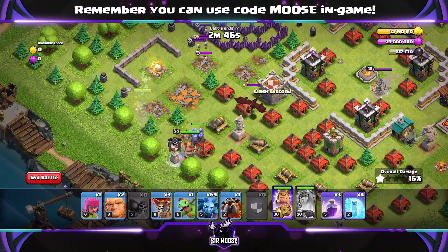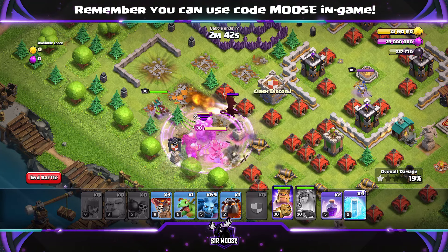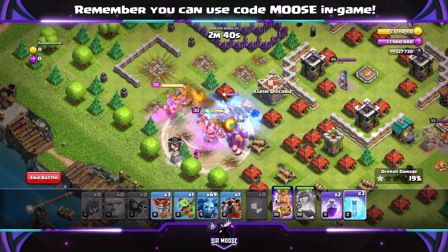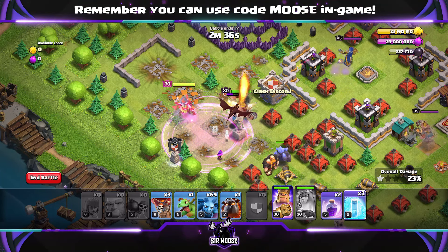Then use your clan castle troops, your golem to the right of the queen with the king, a couple of giants and an archer. Watch out for the enemy dragon. Use a rage spell to help your heroes and maybe a freeze spell or two to take that dragon out.